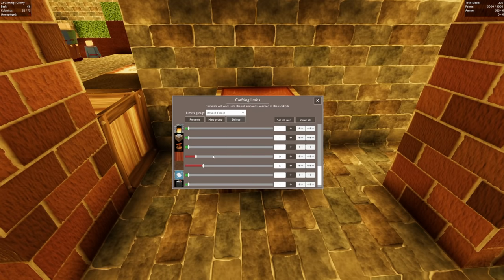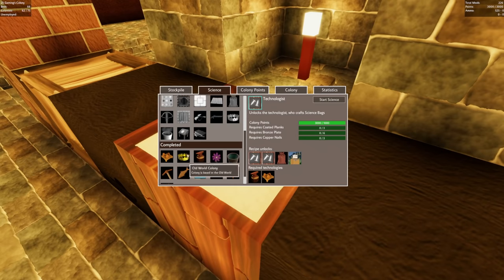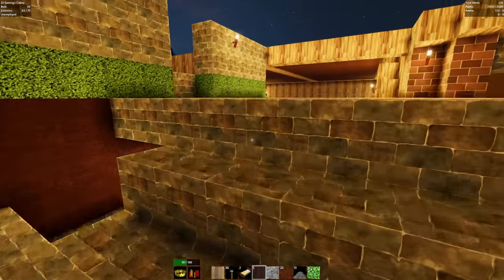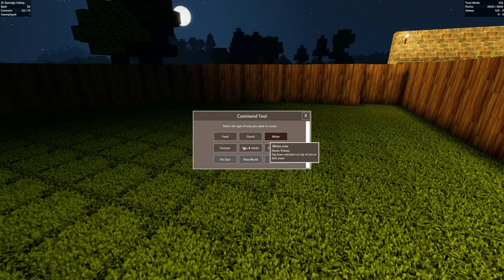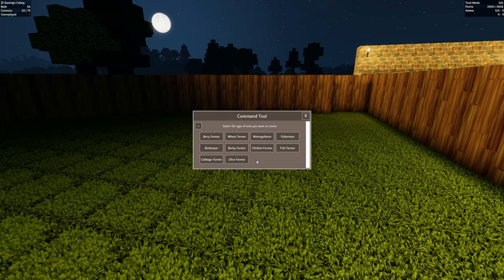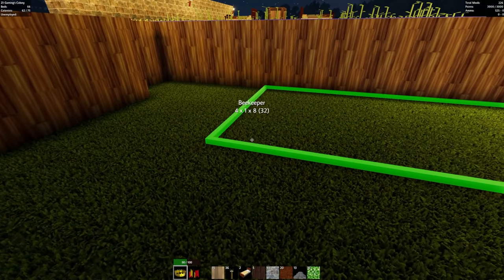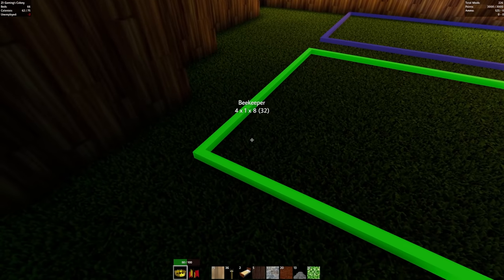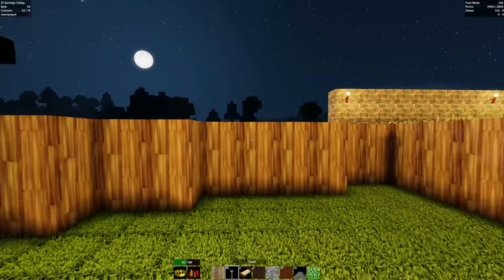Somebody's got to process the beeswax. What did unlocking beekeeping do? It unlocks beeswax, bowstring, candle, coated planks, adobe, and a beekeeper. Okay so let's throw the beekeeper over in this area. Beekeeper - if I want to do like a bee area... oh, too large. What? Oh, if I did one there and maybe right here - we'll do our little beekeepers right there.